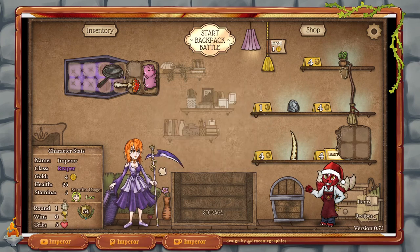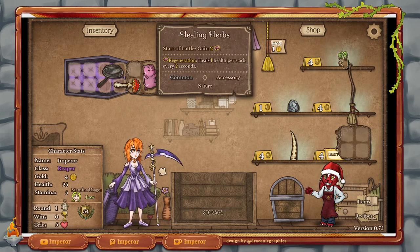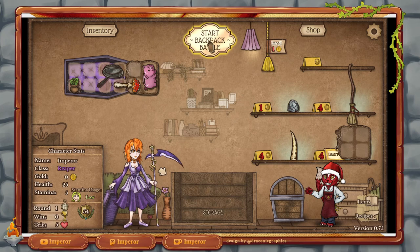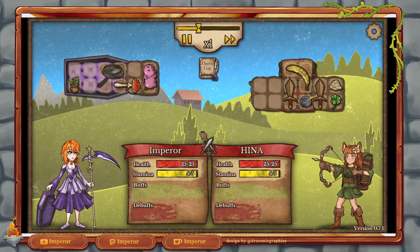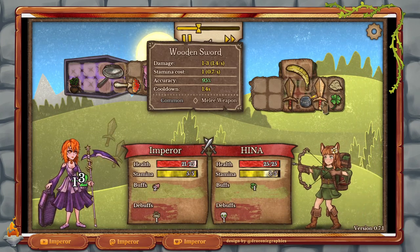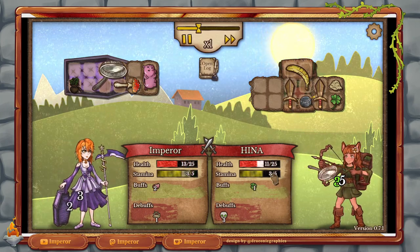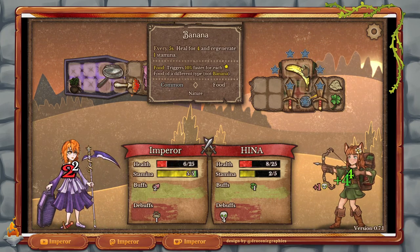Sometimes items are on sale, so they're cheaper, and if you reserve them they'll stay reserved. Now we have some healing herbs here, which I strongly recommend getting early. And now we have no money left, meaning all we can do is start our backpack battle. We're going to be matched against someone in our rank, more or less. We can see we're fighting someone with two wooden swords — they use more stamina than us. They do have a banana though, so this heals and regenerates stamina.